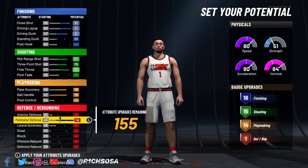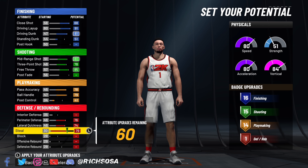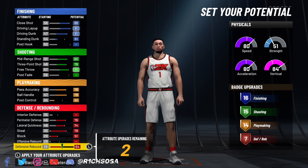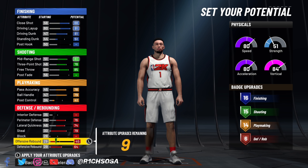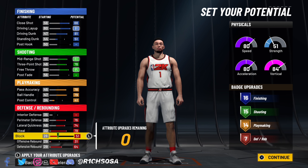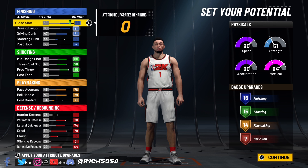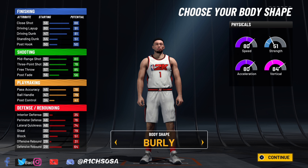First thing you want to do is put this build under the shooting guard position. You're more than likely going to be able to make this build out of multiple different pie charts and positions, but the one I'm making today is really going to be something special — it reminds me of a LeBron James build, but you could also consider it a Jordan build. Keep in mind the pie chart I'm about to pick is not the only one you can make it out of, and if you go with another pie chart I'm not 100% sure you can still get all the animations unlocked.